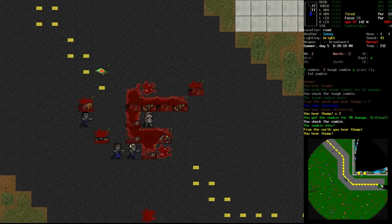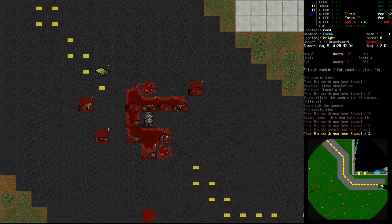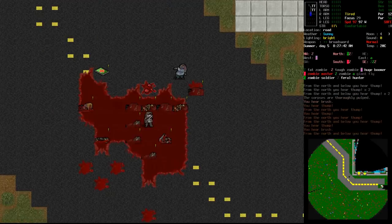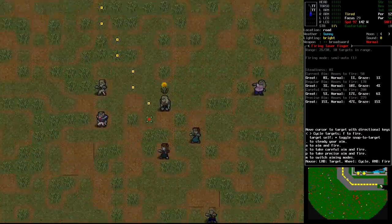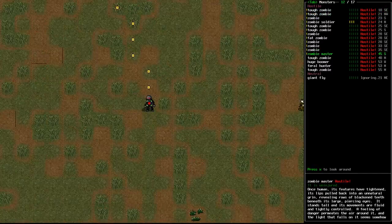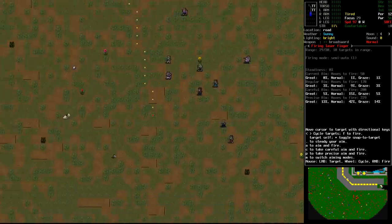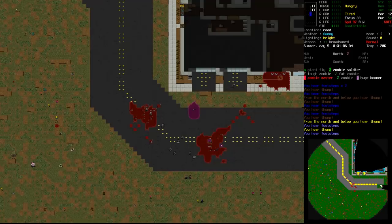Things are getting interesting - they keep arriving in pretty decent numbers. Then a zombie master appears, which we need to kill before it starts spawning hulks. We try to track it down but can't see it at first. Eventually we spot it - it's quite a ways away, outside of our range. That's going to be more than a little dangerous. We decide to rush for it, moving through the bodies as fast as we can toward the master.